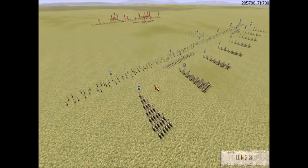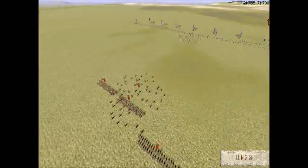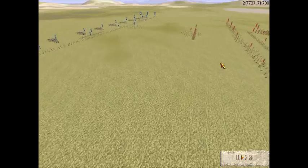They don't want to move first because they want to get first shot. If they're moving forward, they walk into the fire and don't get first shot. Since the Archer numbers are even, both sides want that first shot advantage.